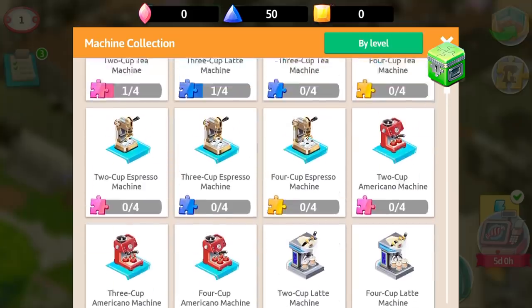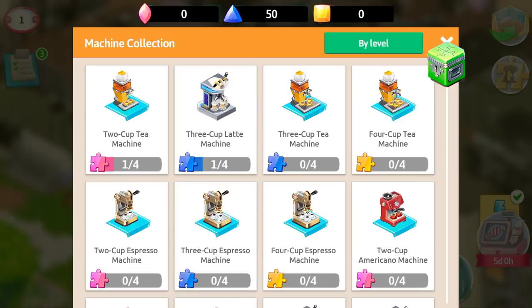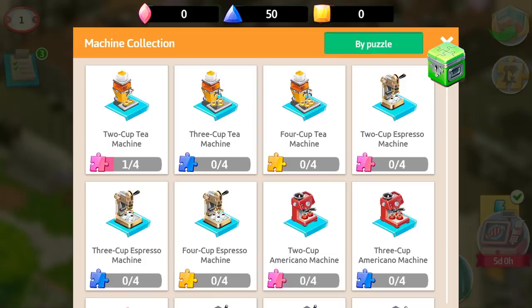Everything depends on what you need for your own cafe and which parts you already have. You also have a menu of puzzle parts for your equipment. You can filter it by level or by the amount of puzzles that you have.